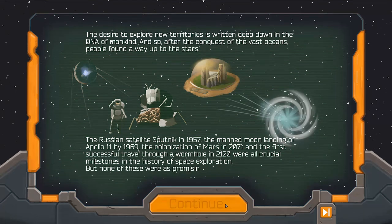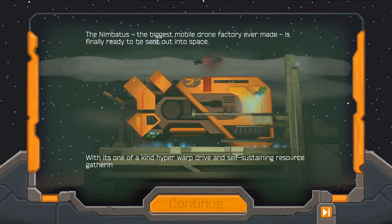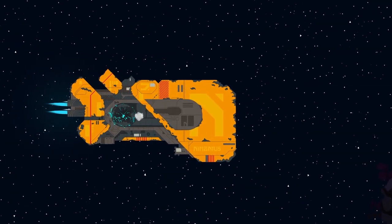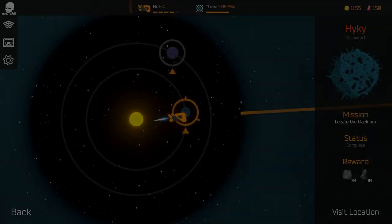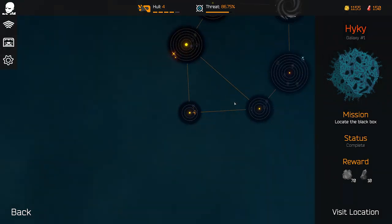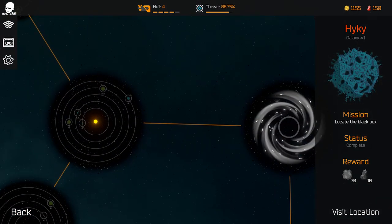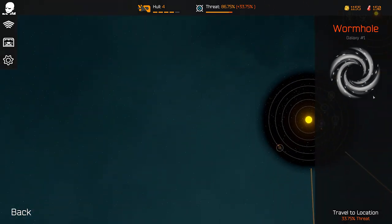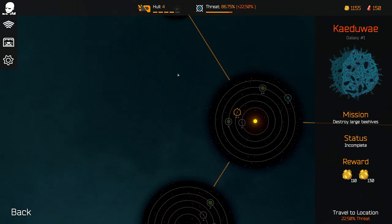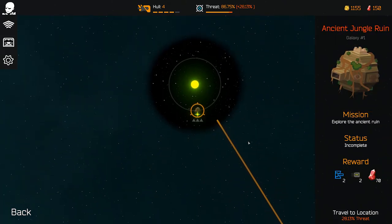As the captain of the Nimbathos, the biggest mobile drone factory ever built, your mission is to explore the far ends of space. But shortly after your departure, you are attacked by an unknown entity who damages your ship. You manage to escape, but they won't cease to hunt you down. Your adventure begins stranded on an unknown planet. In order to proceed with your mission, you need to travel to new galaxies through wormholes, making your way through multiple planets and their respective missions. Each mission will reward you with drone parts or resources.